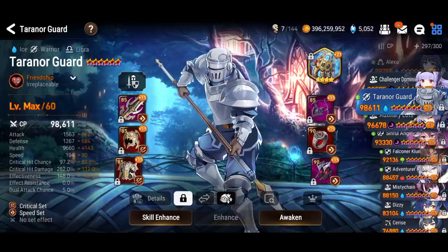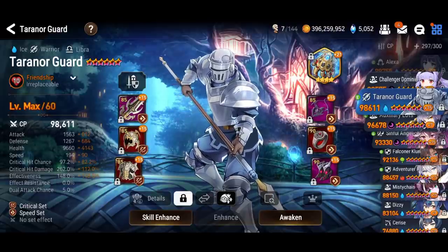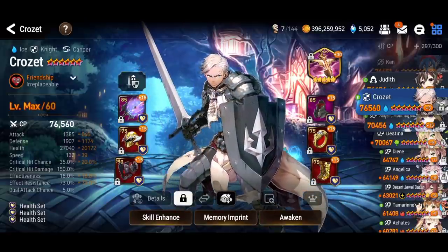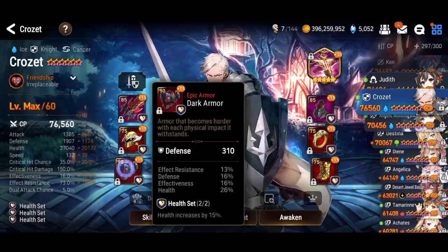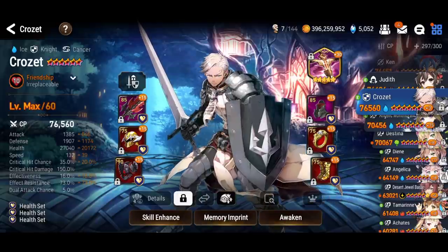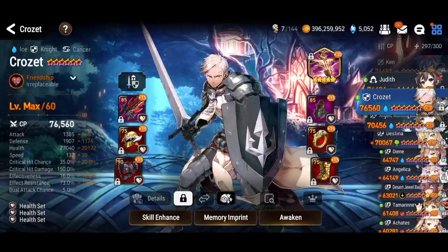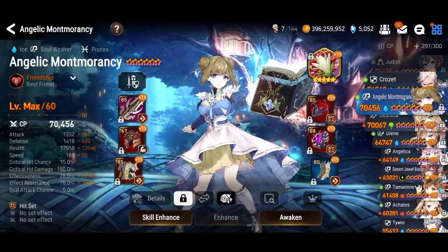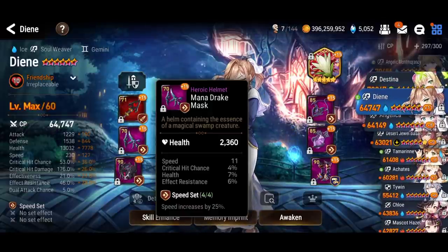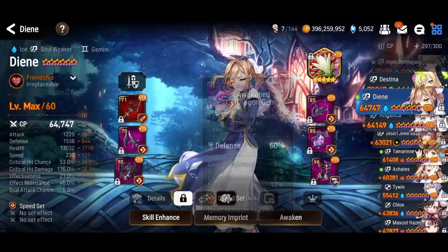I'll be going over other heroes you could bring for your single target damage dealer — hit us up in the comments with what team you're running. This is my Crozet — he is very tanky, but he's slow and his effectiveness is only 16%, so I can't rely on him to land attack break too much. Sword of Vizira makes him very, very bulky, so that's great — easier to heal. You could have Angelique Momrenzi to heal instead of Dien. This is my Dien and her stats — her speed is pretty high so she can cycle faster, and she has CR boosting on skill 1.